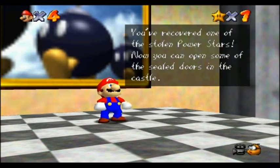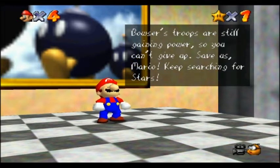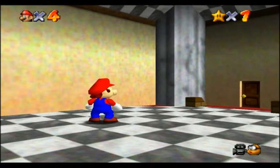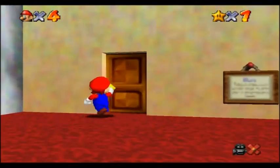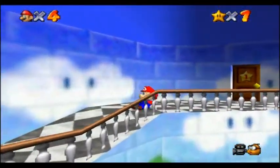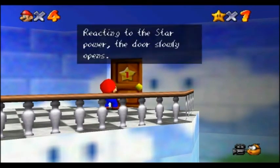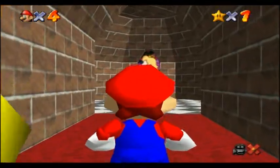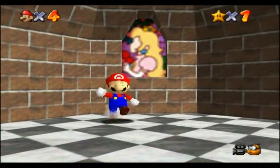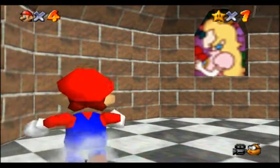'You received one of the stolen power stars. Now you can open some of the sealed doors in the castle. Try the princess's room on the second floor, and the room with Womp. Bowser's troops still gaining power.' Why would a Nintendo game tell me to go into the princess's room? You know what, Nintendo — or maybe it's just Miyamoto — I know you've got a dirty mind. Mario's got a dirty mind. But I'm gonna do it anyway. Taking that star out of his overalls. Isn't he Italian? Why would you wear overalls and a hat and white gloves? What kind of a person is he? And he's like three feet tall.